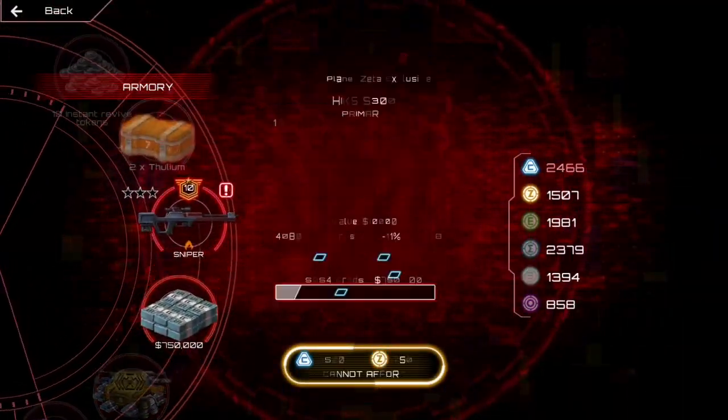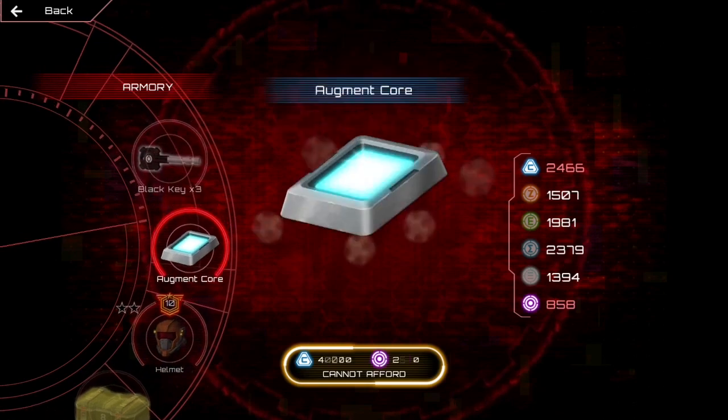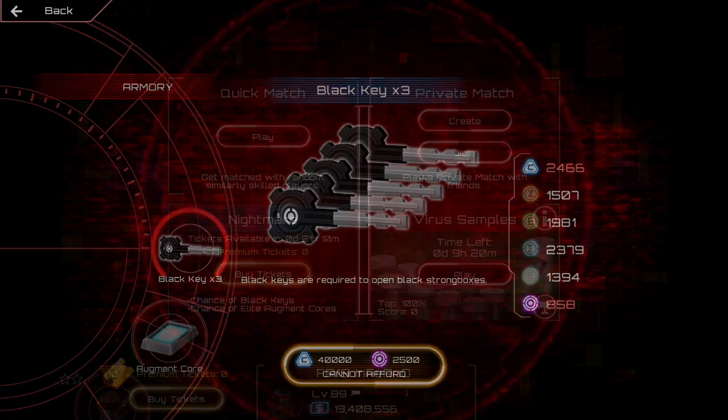You can also buy black crates in the Faction War Shop every once in a while, but I don't recommend it because in my opinion, it's too much of a grind.